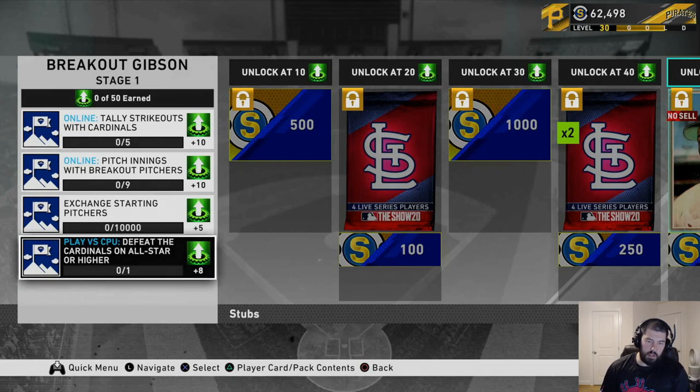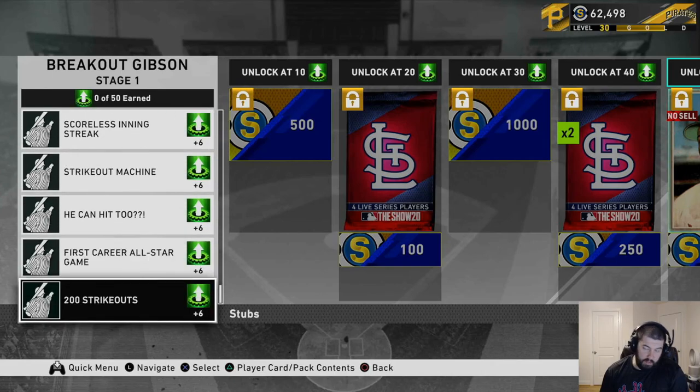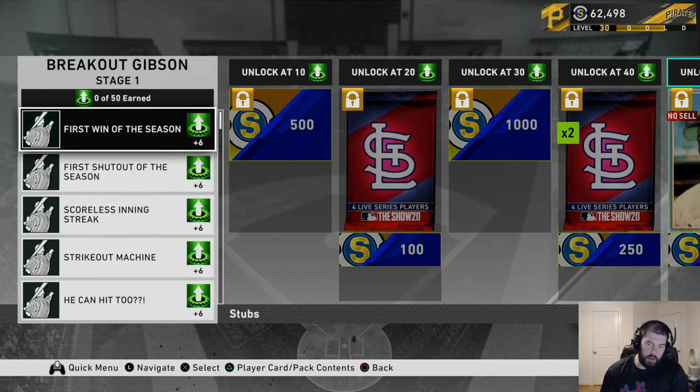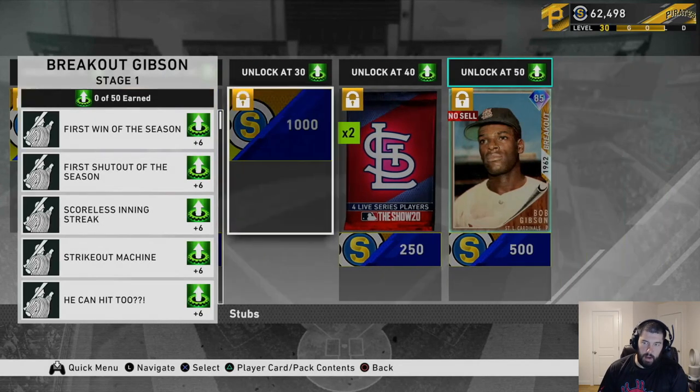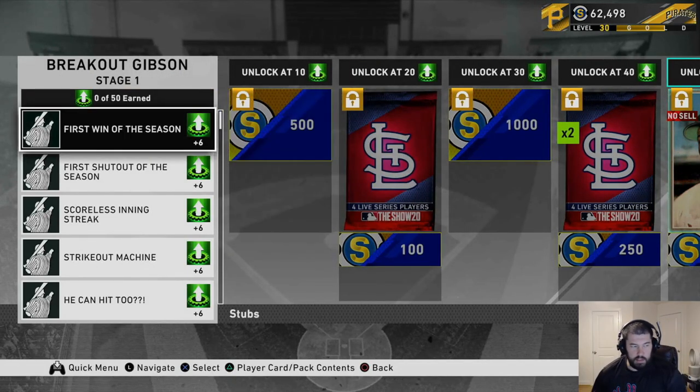The last option is to play versus the computer — defeat the Cardinals on all-star or higher, you get eight points. This is probably the option I'm going to go for. There are seven moments, each worth six points each, giving you 42 points total. Plus playing that game on all-star against the Cardinals will give you the 50 points you need to get Bob Gibson. So let's knock out these moments, play that game against the Cardinals, get the Bob Gibson card and turn it in for 20 points.